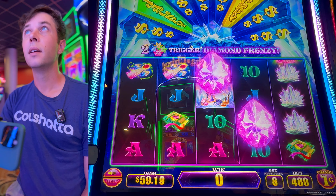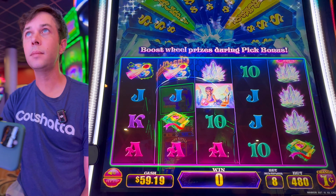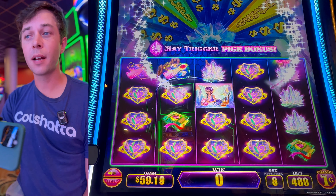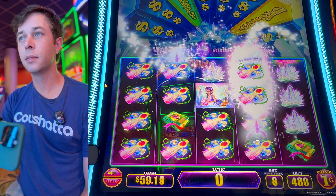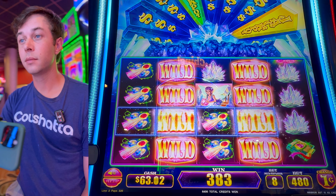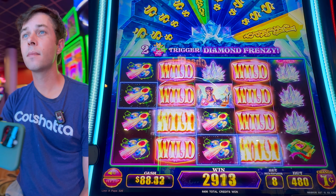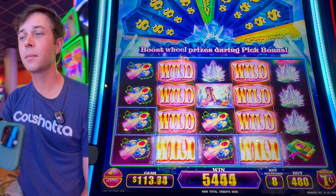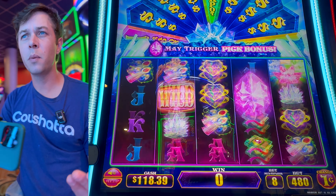We want those jackpot wheel spins — that is what we're after. We need a bunch of those purple diamonds. It enhances that wheel, makes it so much bigger, makes the prizes better on it, and it gives you a chance to spin.